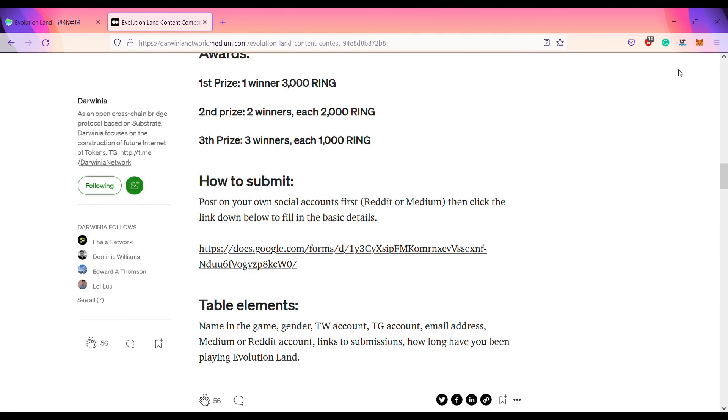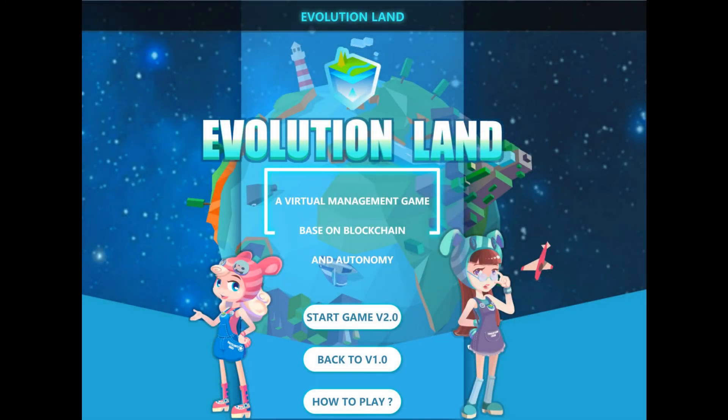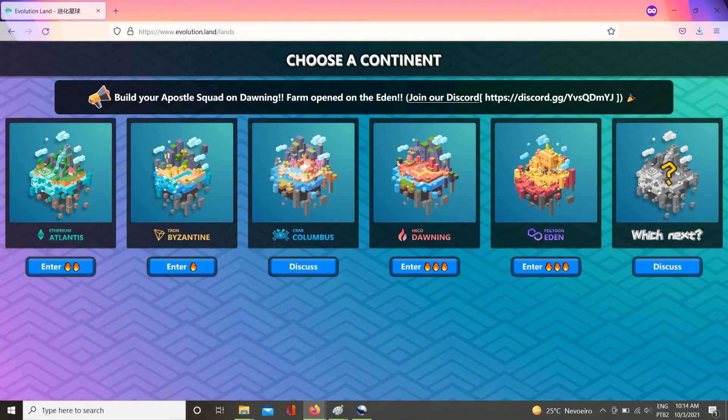From this first impression, I feel that Evolution Land's communication and user interface should be improved for a more noob-friendly experience. I checked that Darwinia and the Evolution Land community are already working on it, giving bounties for communicational content about complex in-game features. Overall, we must agree that the game is extremely promising — each continent is located on a different blockchain, so cross-chain bridges are essential components of the game's core value.